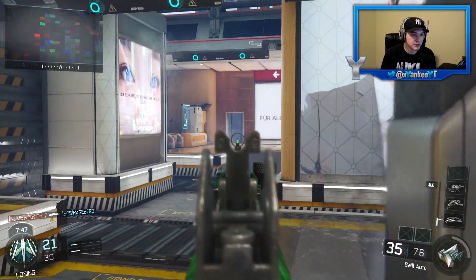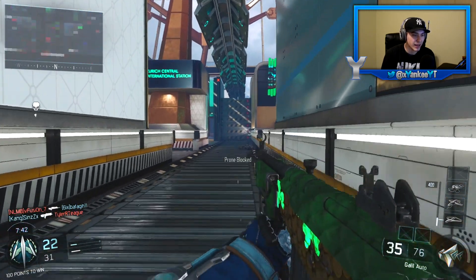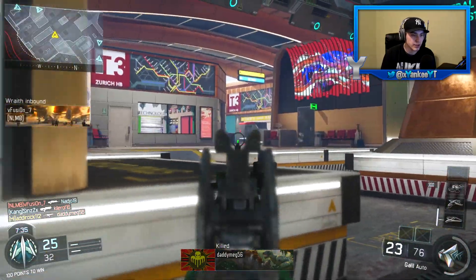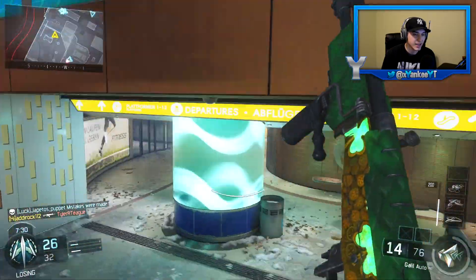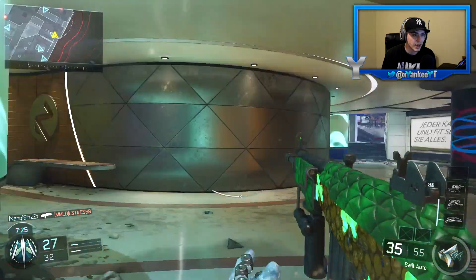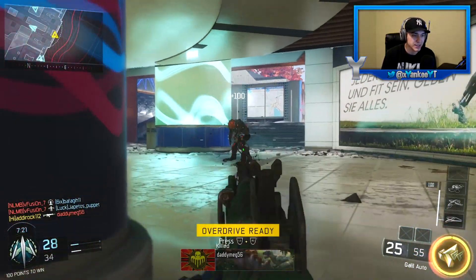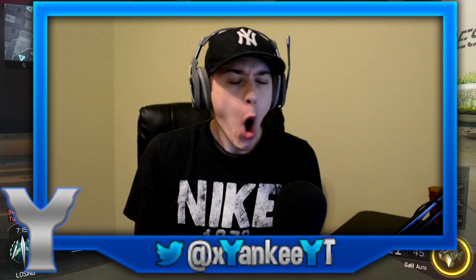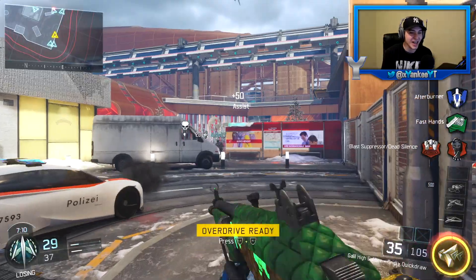Let me know if you guys have tried the Galil out yet. How would you compare it to the Galil back in Black Ops 1? Honestly, I think this gun is even better than it was. There's a kill. This gun is just deadly. I think it's just how every single gun is in Black Ops 3, though — there's not a lot of recoil. Back in Black Ops 1, there was a lot of recoil in every single weapon. I swear I put more than two bullets into that guy.